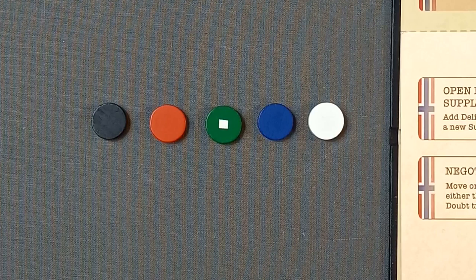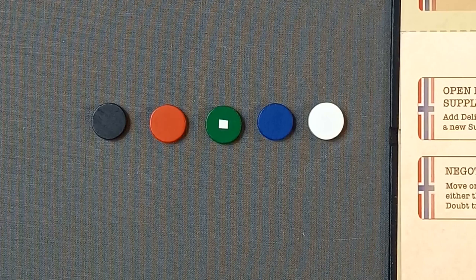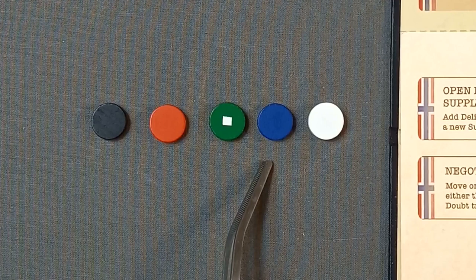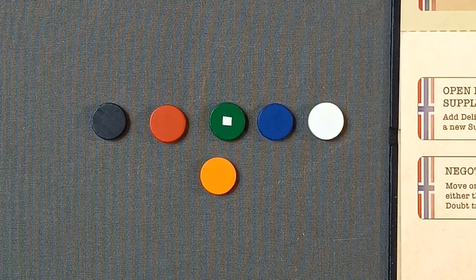There are five types of unit in the game. There's one officer — we only get one of those. The red ones are soldiers. The green ones are hunters — I've put a little white dot on the green one because I'm colorblind and have difficulty sorting red from green. In the production version the colors may change and they will have icons on the counters so you can distinguish which unit is which. We've also got volunteers in blue and medical staff in white.